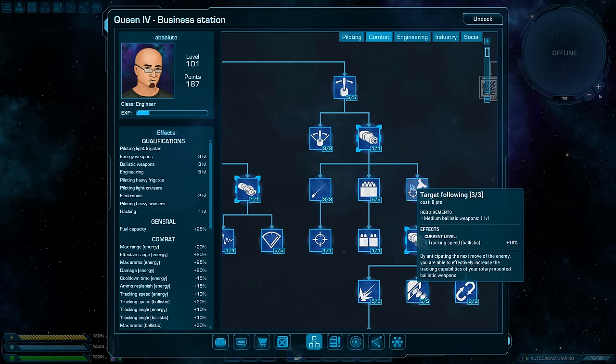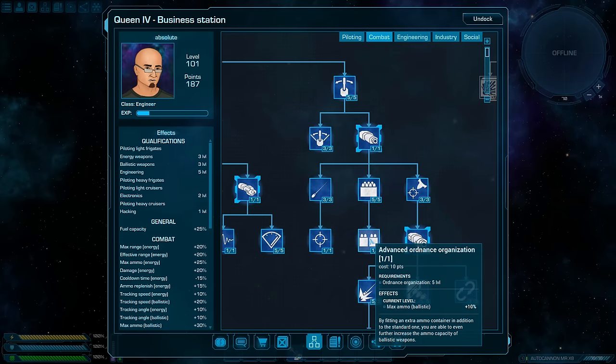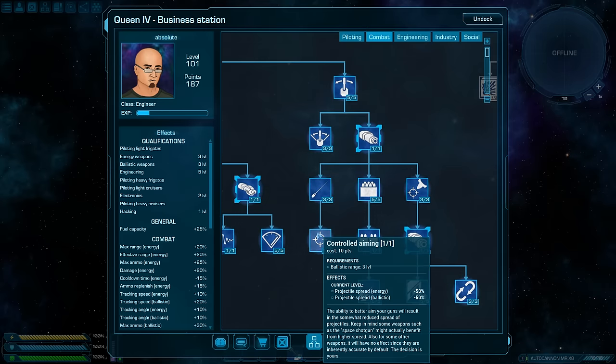After that, make sure you've learned all the skills increasing your ammo capacity — the more projectiles you have, the better. With these skills learned, you can look into others to your liking.